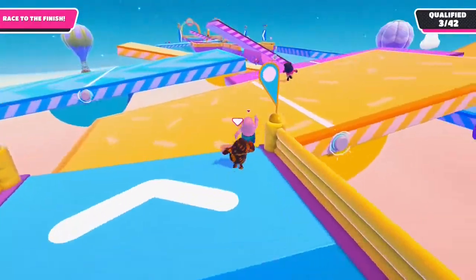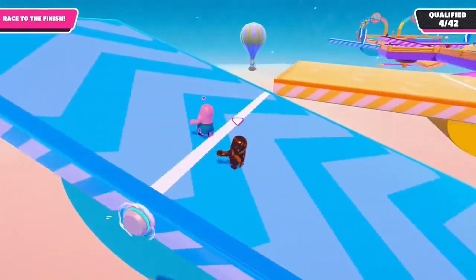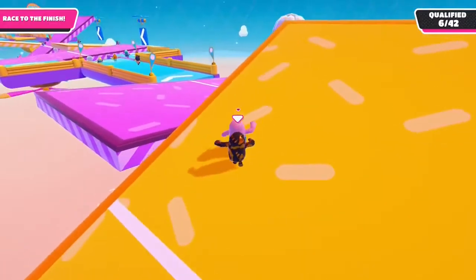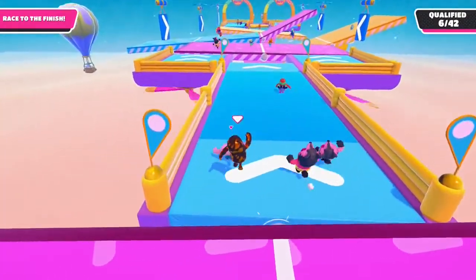Another thing you want to do is look ahead. If you're in the back, it helps to look and see what the upcoming Seesaws are leaning as you can plan a route to be on the lower side. It also helps to try and work with other people on your Seesaw by gathering to one side together so you can raise the Seesaw faster and you all can move on to the next section together.